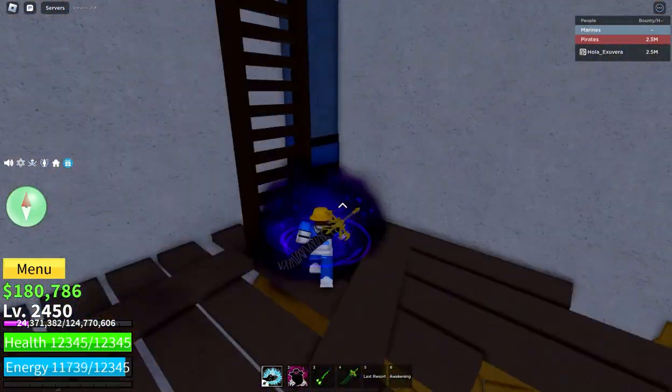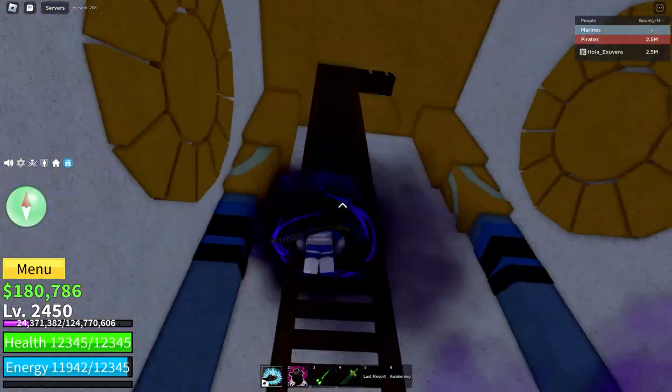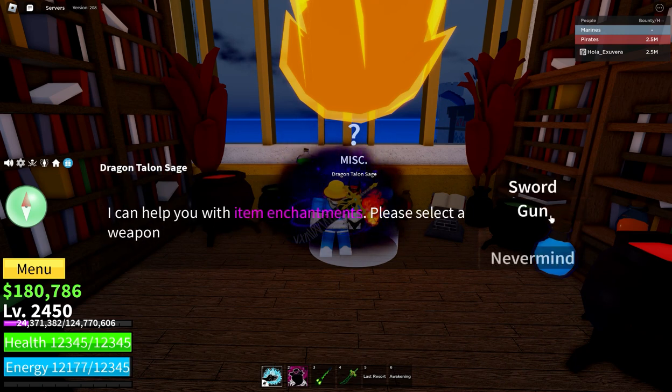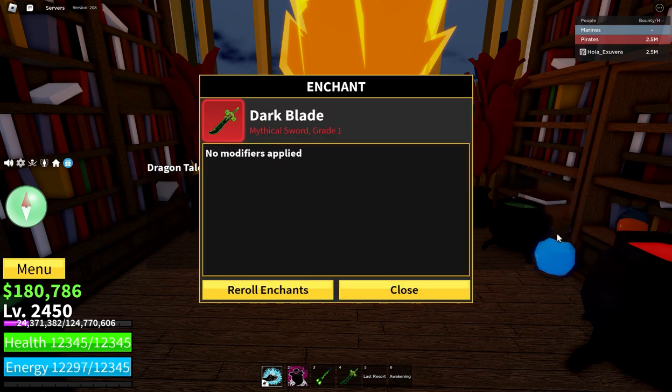If you climb up this ladder and go to the top, you'll find the Dragon Talon Sage NPC. This NPC is used to craft and enchant things. This is where you use the scrolls that were leaked months ago by Kit Gaming.